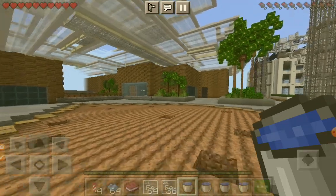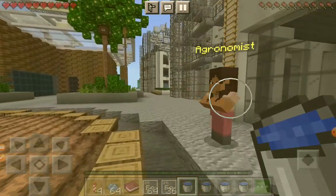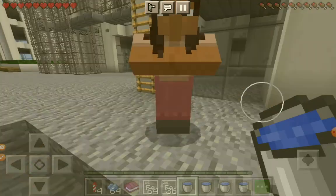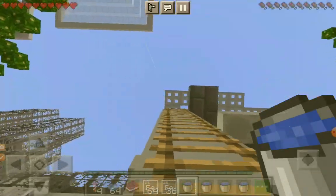There are 10 holes where you can place the water, but we only have five water buckets to use. Let's speak to the agronomist. As an agronomist I study soil management and crop production. Farming sustainability means reducing water wastage where possible, which is why we need to figure out how to irrigate this field using the minimum amount of water. What's in this ladder? You need to investigate this place.